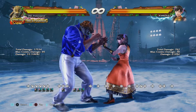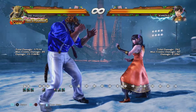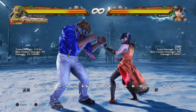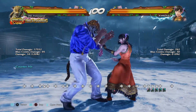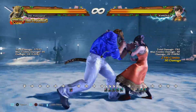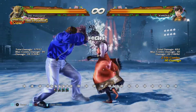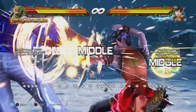One of the setups that Xiaoyu likes to do is 1, 2 into sidestep right into AOP, which looks something like this. AOP naturally places her a little bit to the right, so if you sidestep and then go into AOP, you get an extra sway. But when you do that, it's going to whiff a lot of moves you're trying to counterattack with, and she can get a punish on you. Even just doing a down forward 1, we can punish that option. So be very careful of the timing of all these actions.